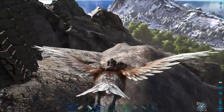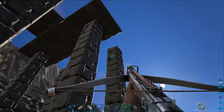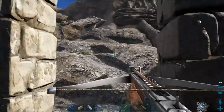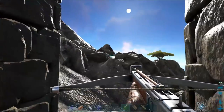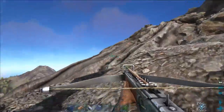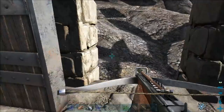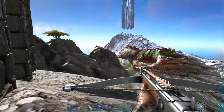Now right here is an Argentavis trap. This one is so simple but it works really well. It's just six foundations with pillars built along the corners, three or four ceilings right there, so the Argent can't get out. You have a dinosaur gate right here to close behind it. If you have an Argent following you and you're on a Pteranodon - which is generally the most preferred way of trapping one - you can just run right through here, the Argent will chase you, swoop back around and close the door right behind it, locking him in.